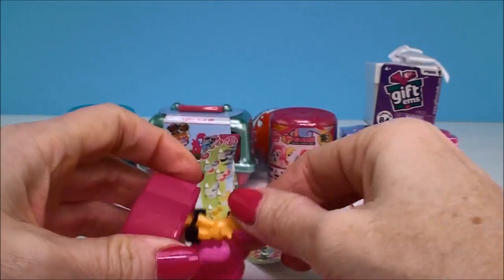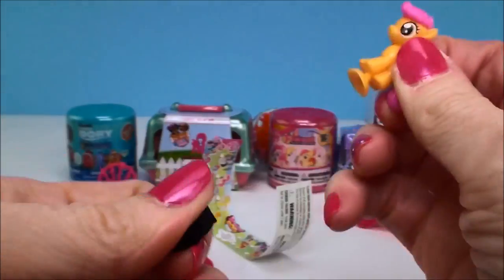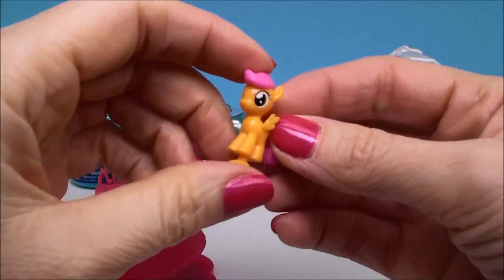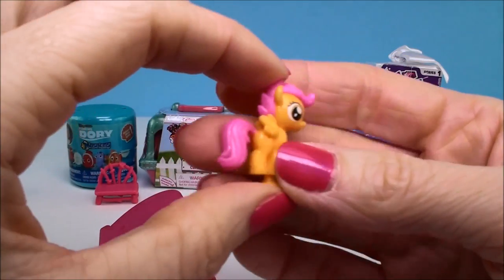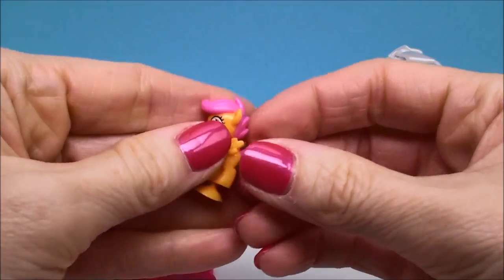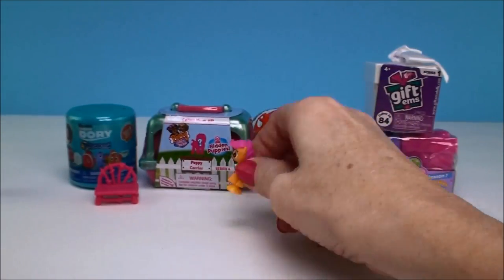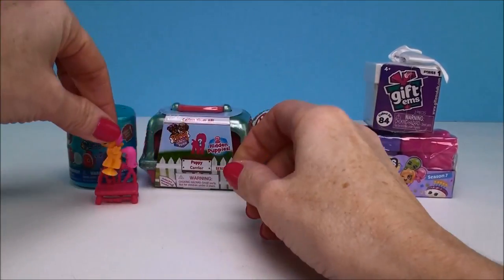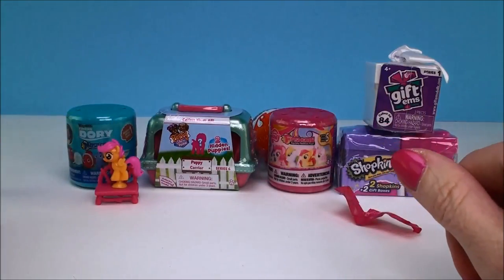Alright, now let's see which pony we got. Aw, look how cute. Oh, I just love these. And this is Scootaloo. She's just a cutie. And they have this little suction cup down here, and you put them down and they pop and they stick wherever you want them to go. Maybe I'll put her on here on top of our little bench. Aw, that's cute.